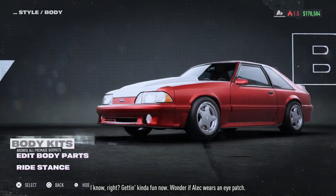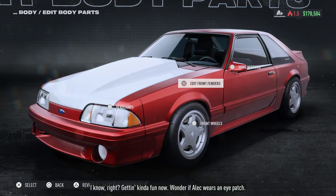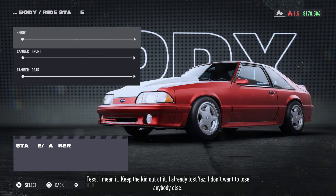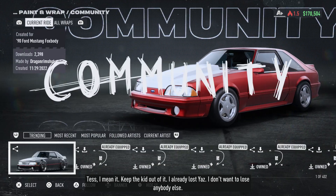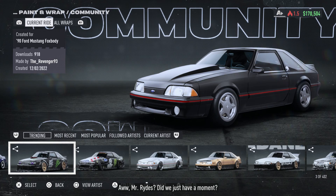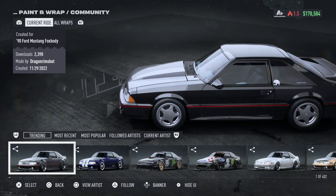The heat levels bring new cops — from basic Dodge Chargers you can bully around, to Explorers you can't bully but can outrun, to Corvettes you can wreck by sneezing at them, to undercover Camaros that don't show up on the map. And for whatever reason, the tier five heat is a Ford Raptor, which is somehow the fastest car in the game.